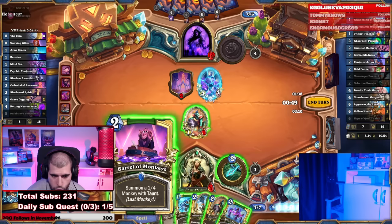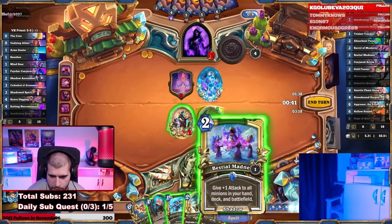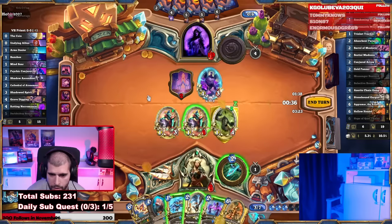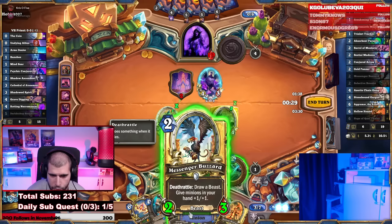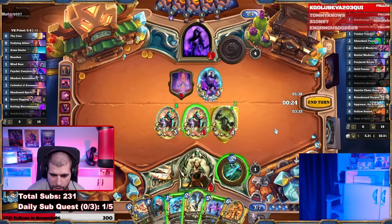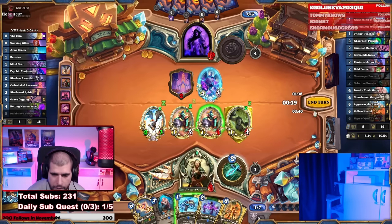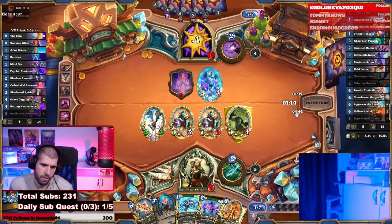2-mana Selective Reader for another Hollow Hound. Put down the 2-mana Messenger Buzzard as well — that's an extra minion. We can use the 2-mana Bestial Madness next turn if we want, or the Jermonger. Just go face with the 1/1 and that's all. Let's see if we're alive — it's going to be a close one.